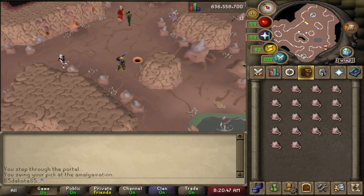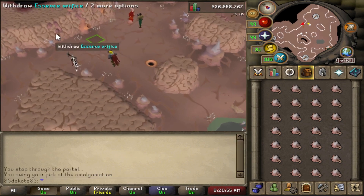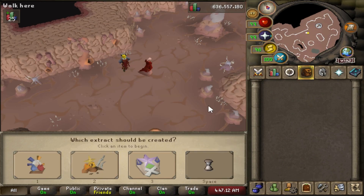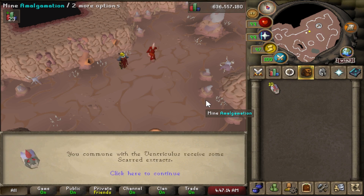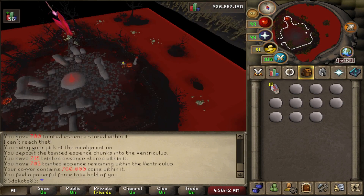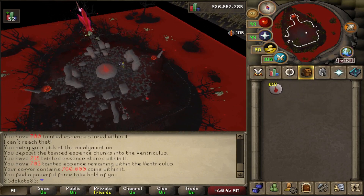There are a lot of spots around the mine where you can mine Tainted Essence Chunks. This does require 66 mining, and then you can turn these chunks in at the Ventriculous Opening, which there are also multiple of around the room. Once you've collected a bunch of Essence, you can collect the Runic Extracts from the Ventriculous. These Extracts you can take to regular runecrafting, and when you make runes with pure Essence and you have these Extracts on you, it's going to give you a ton of bonus runes.